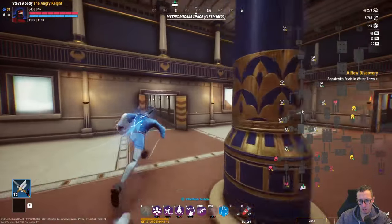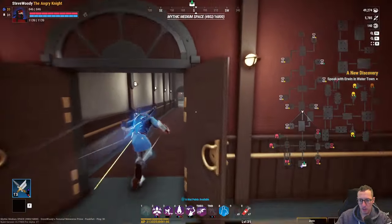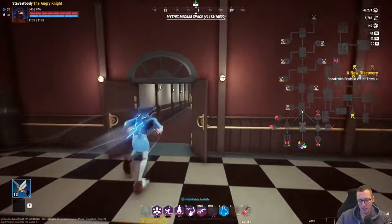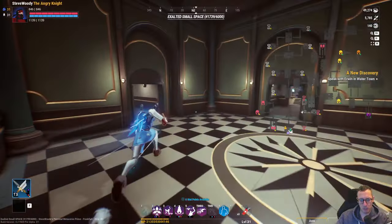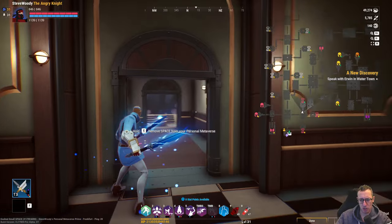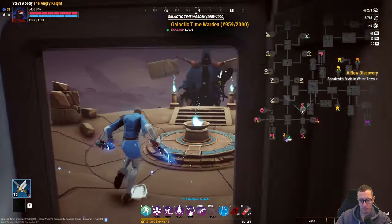We're going to continue moving down here and go to the other side. One thing to know is that if you're going to attach a building or a workshop, it can only be attached to an equal rarity space. So if I have a legendary workshop, it needs to go onto a legendary space. For example, this is an exalted workshop and this has to be an exalted space in order for it to fit.